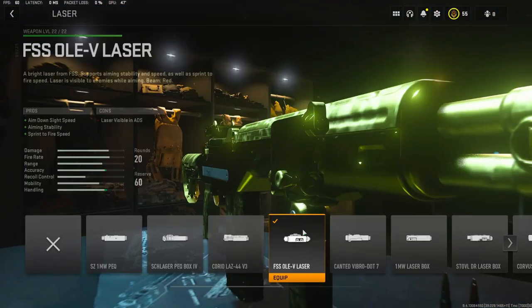For the laser, I'm going to be using the FSS OLE-V laser. It adds aim down sight speed, aiming stability, and sprint to fire speed. That is the big part of it — I love that sprint to fire speed, it makes it so much better. On every single gun, I basically use this laser.